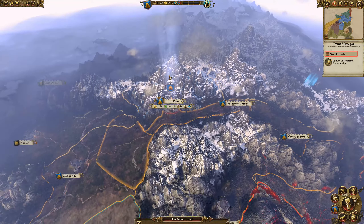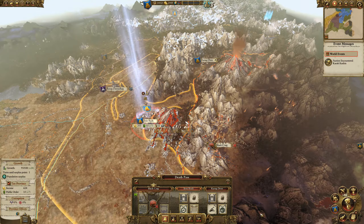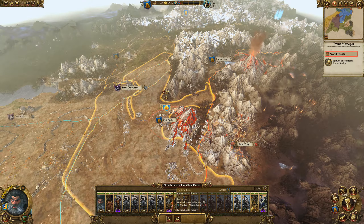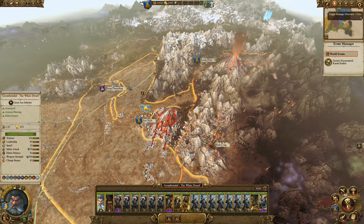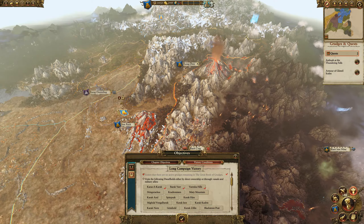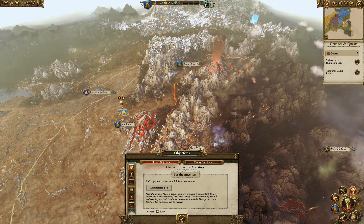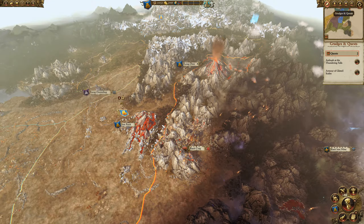We're at 14,000 gold. We're going to take this army from Iron Rock — population surplus next turn. I need to figure out my quest battle objectives. Let me go find the quest battles — it's been a while since I looked at them.